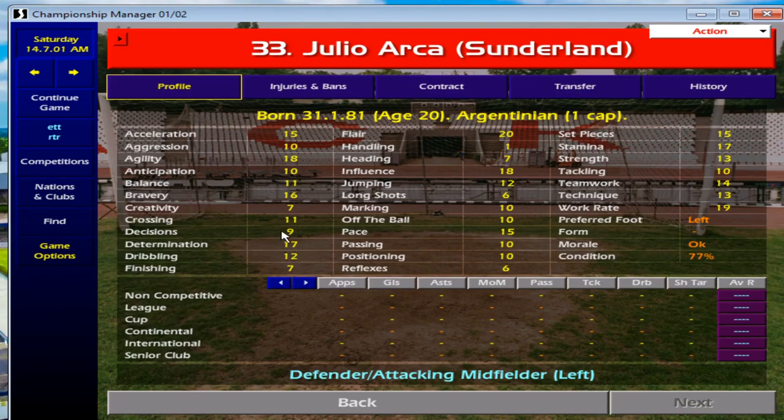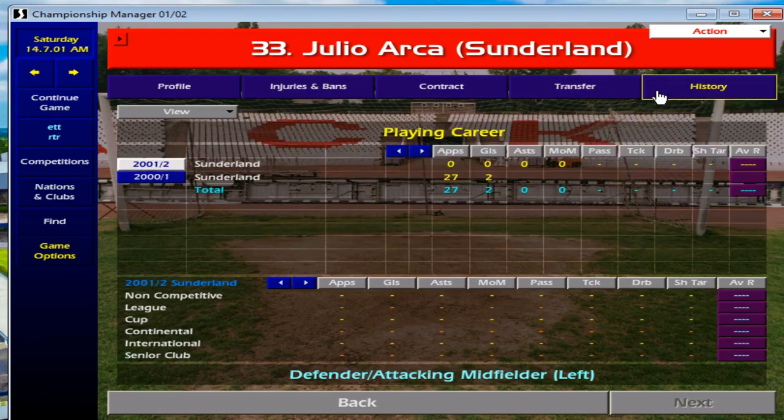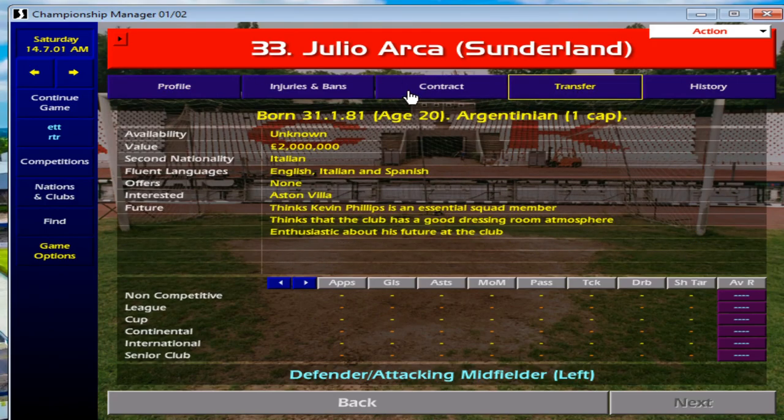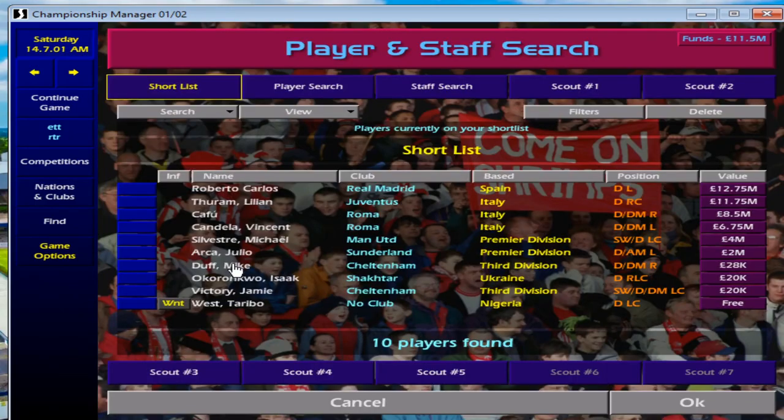Julio Arca is next — 20 years of age. Look at the flair on this guy. If you want someone who's going to push up the field and really attack players, this is your man. He's already got one cap for Argentina at just 20, which speaks volumes. He plays for Sunderland, who were really good with Kevin Phillips and Niall Quinn up front. You may have to pay a little more than two million, but that's not a bad buy.